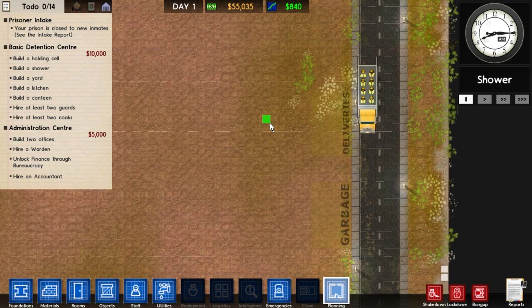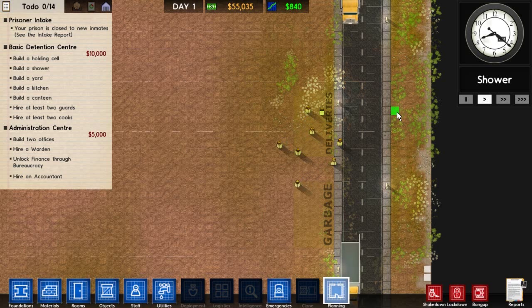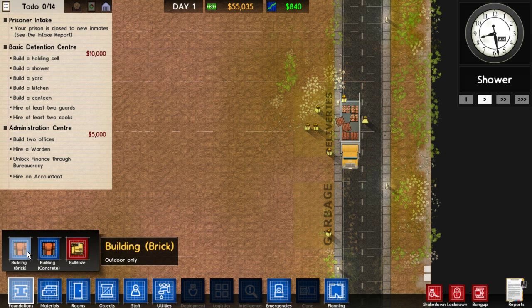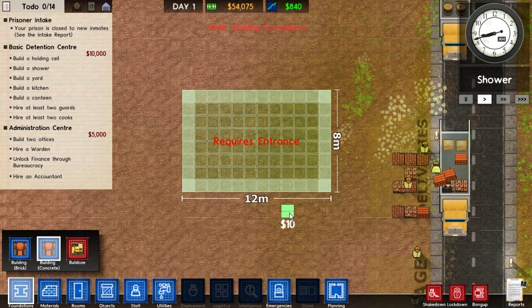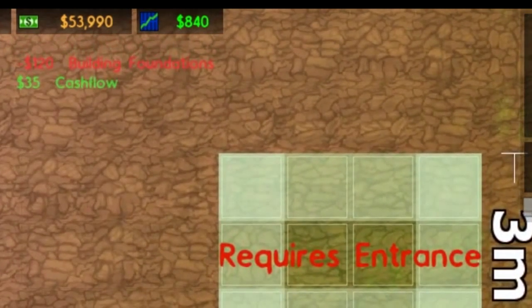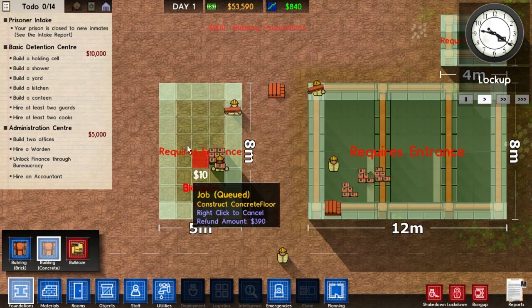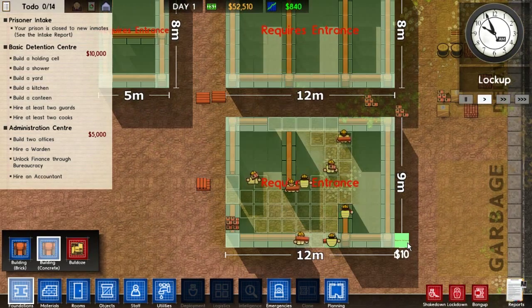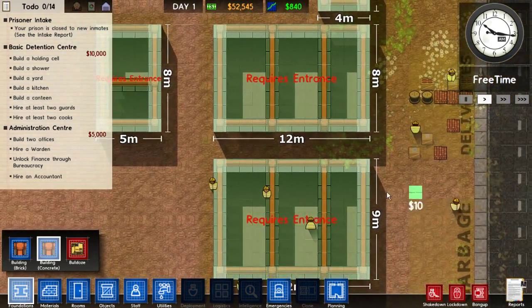Let's start working our way down the list. By the way, WASD moves the camera. First thing on the list: we've got to build a holding cell. When you want to start building rooms, the first thing you do is lay some foundations — bottom left-hand corner, foundations. You can use brick or concrete; I don't think it makes a difference, so I'm just going to use concrete. We can always adjust things later. Just try to make the rooms big enough to fit a bunch of people — you can't make the room too small. I'm going to make one room the holding cell, another the shower, and then one big room for the kitchen and canteen combined. I didn't build any doors, though — that's a problem.